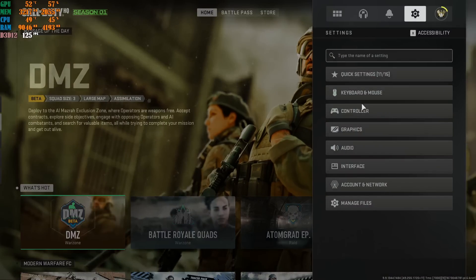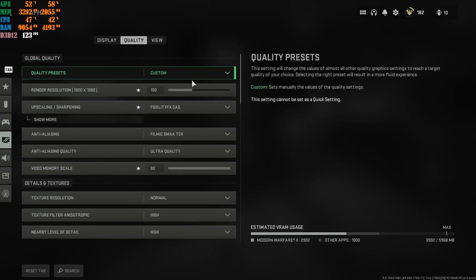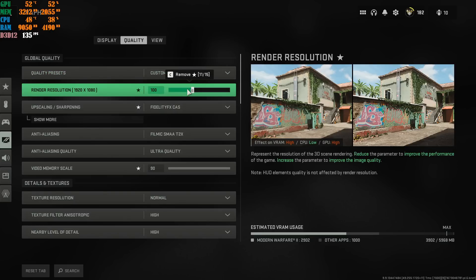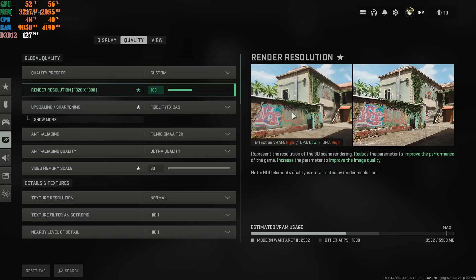Go to the little gear icon and go to Graphics, then Quality. Have this at Custom because we're going to start changing things inside here. I highly recommend you leave the render resolution at 100% — it doesn't matter if you're running at 1080p, 1440p, or 4K. Leave it at 100%. If you start taking it down, your game is going to look terrible.